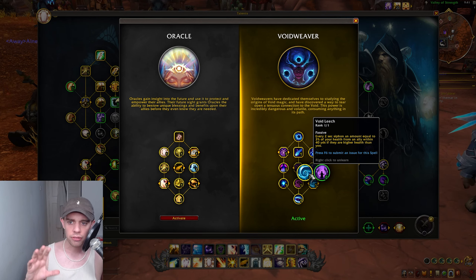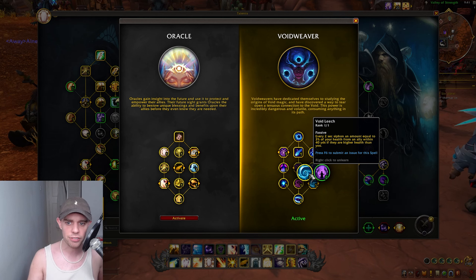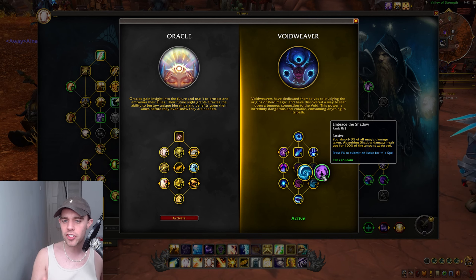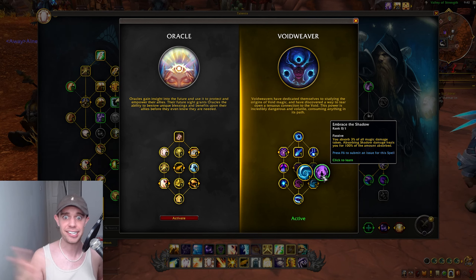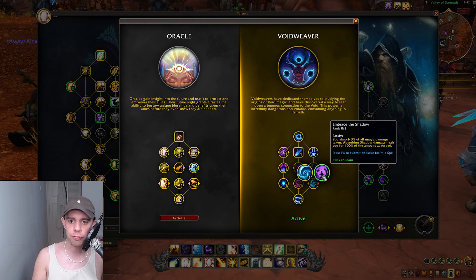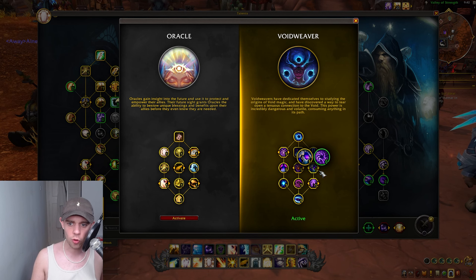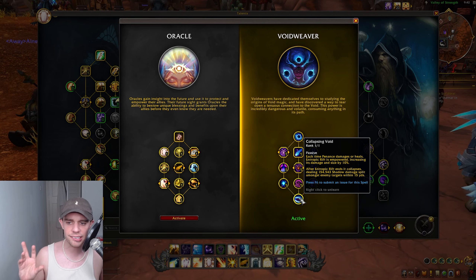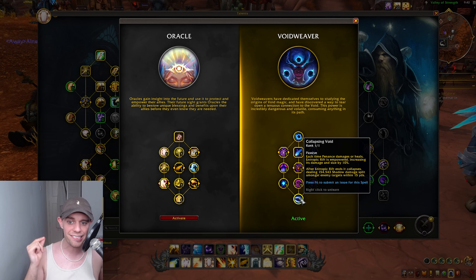That's more of a passive utility. Void Leech: every 2 seconds you siphon an amount equal to 3% of your health from an ally within 40 yards if they have higher health than you, equalizing health across the battleground. Alternatively you can go for Embrace the Shadow if you don't like stealing allies' health — you absorb 3% of all magic damage taken, and absorbing Shadow damage heals you for 100% of the amount absorbed. That's the one I'm going to go for. And then lastly we get Collapsing Void: each time Penance damages or heals, Entropic Rift is empowered, increasing its damage and size. After the Entropic Rift ends and it collapses, it's going to deal a load of damage split amongst all enemies within 15 yards.